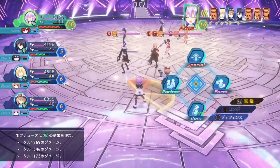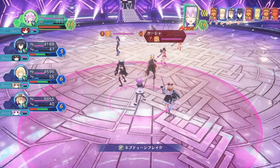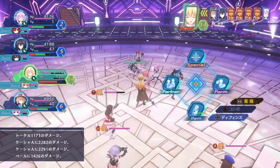After you've used a buffing skill with each of the Goddesses, it's time to use your EXE skills. The objective is to kill at least two enemies as soon as possible, because getting attacked by all four can be dangerous.